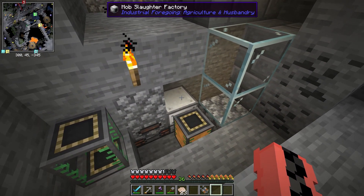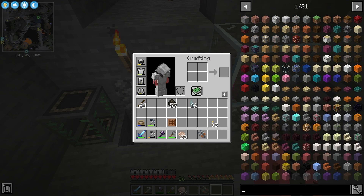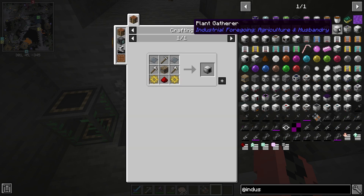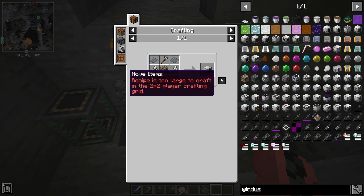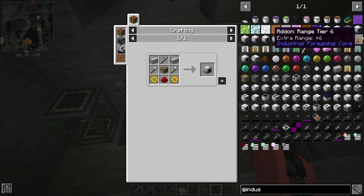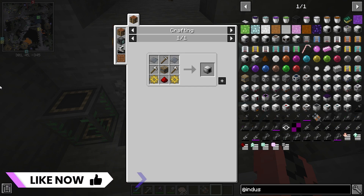So in this episode I want to continue using Industrial Foregoing. There was a machine I saw that I could make - the plant gatherer. Apparently it harvests crops as well as trees, so that could be very useful for getting a wood farm set up because I use charcoal a lot for my generators. I can also make a plant sower and fertilizer along with it, which hopefully would make it somewhat fully automatic. I'm gonna head back to my house.